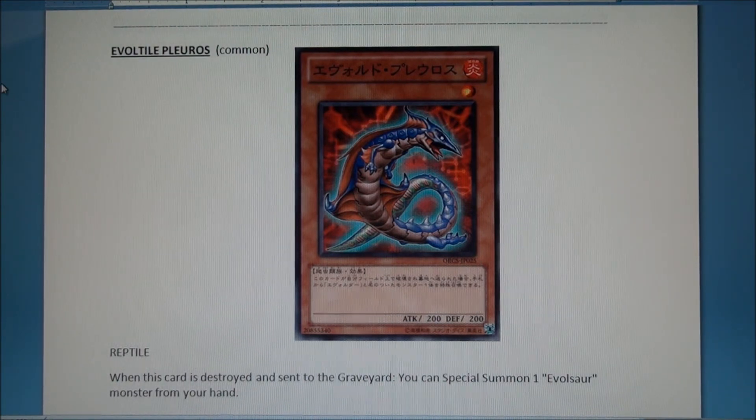On to the Evoltile, which we know helps bring out the Evol-saurs. This one is also a one-star searcher, kind of like Honeybee, but it goes to your hand instead. Not crazy about it, but it may be needed, so it's a common to keep your eye on.